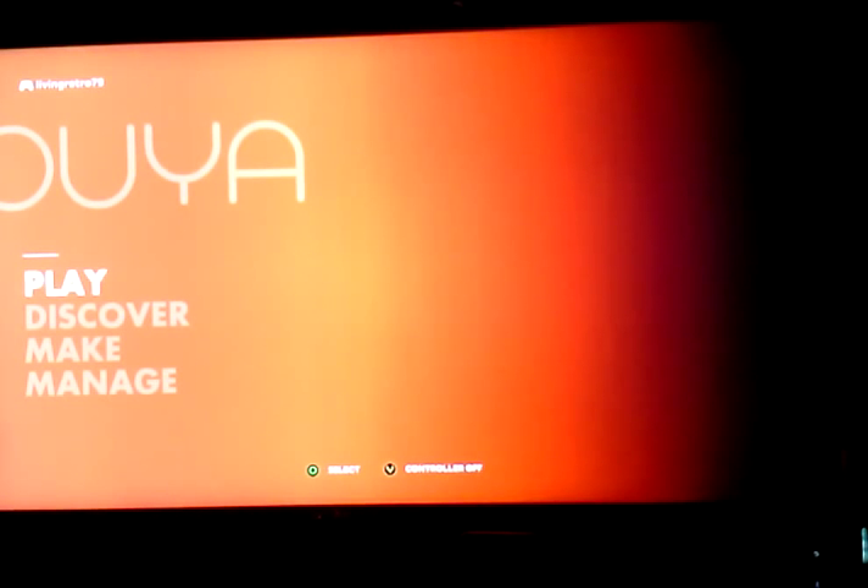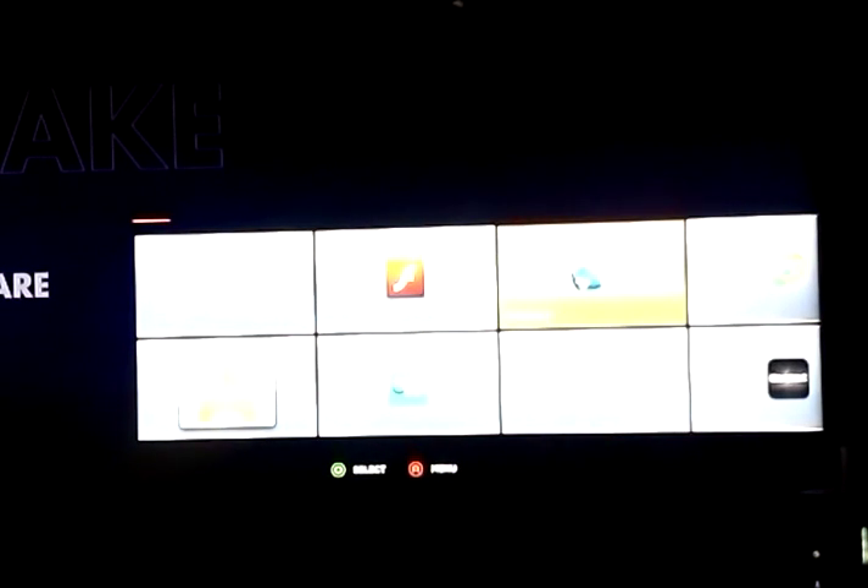What I would suggest doing when you first get your OUYA is go to your PC and download two files: get Nova Launcher APK and get a file manager - I'm using Astro File Manager myself. Pop those in a Dropbox account. Sign up, it's free, I think they give you like two gigs. You just want two files on it. Go down to Make, go down to Software, go to your browser, log into your Dropbox, download them to your OUYA and install them.